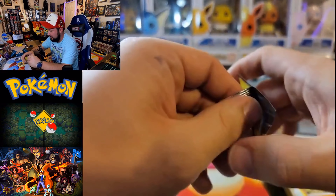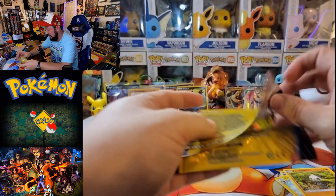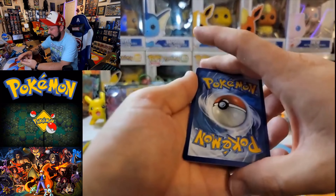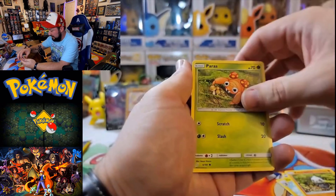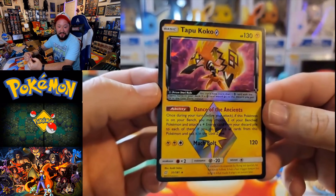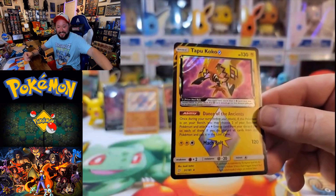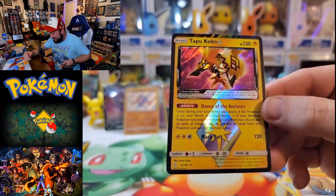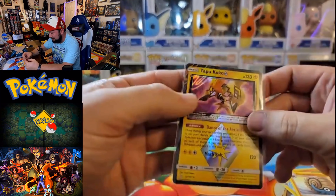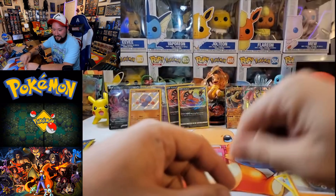We got one more Team Up pack. I have not been able to open up many Team Up packs — I can't even get the name right, that's how little from this set I've actually opened. Let's go ahead and flip this thing over. Got a little Paras, very nice. Got an Omanyte, very cool. We actually got a Prism card from that — Tapu Koko Prism Star. Wow, are you serious? That's crazy. Oh, that is gorgeous — I love that artwork for the Tapu Koko. Definitely going to sleeve this bad boy up. We actually did get a hit from those two packs.